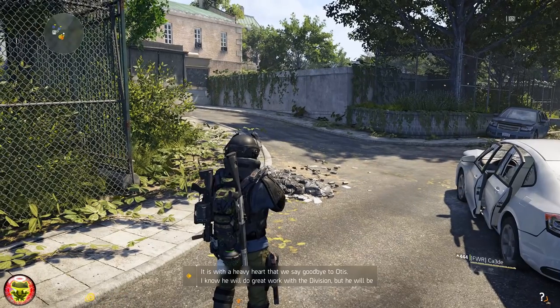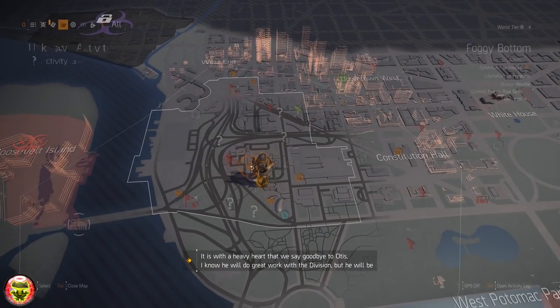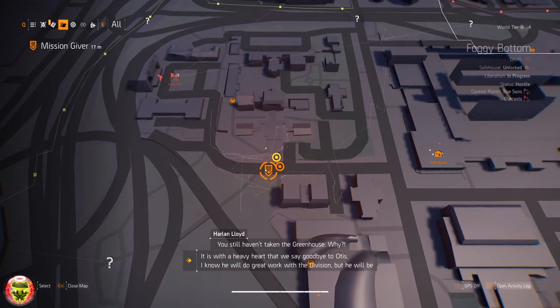First things first, you need to travel to Foggy Bottom which is located at the southwestern portion of the map. There's actually a safe house located there. I'm zooming in on the map here so you guys can see the location.